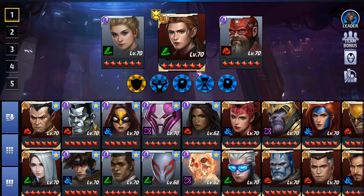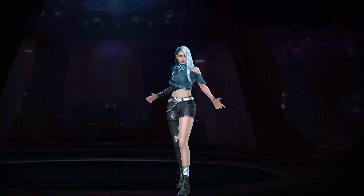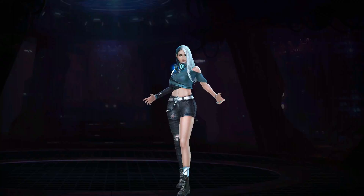For number one, I will vote for Luna Snow. As you guys know, she is the queen of Alliance Extreme and very useful in PvE mode. Her biometric is difficult to farm, so this is the best choice to upgrade her to tier two with the premium character tier two selector. Please note that if you are nearly tier two on Luna Snow, you should use the tier two selector for another character.